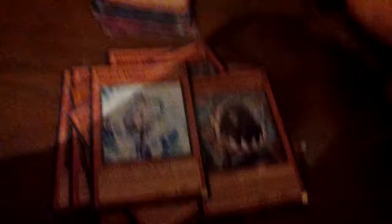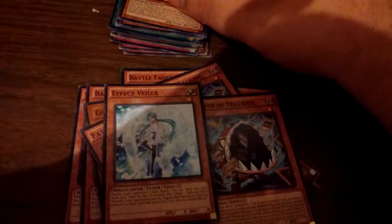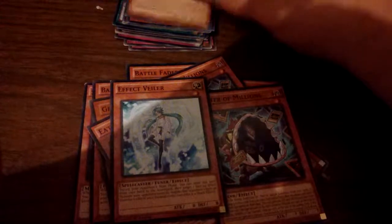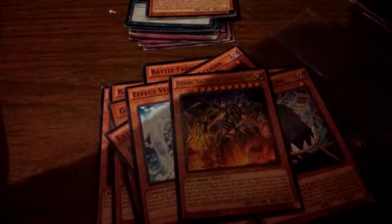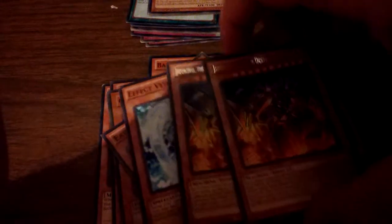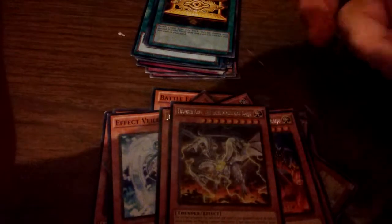For other monsters, we got one Effect Veiler — again, it's a 0/0. It's just really, really good, and I'll explain later why we run the zero-attackers. We also got two Jizaruku, the Star-Destroying Kaiju — it's a three-star, over 3,000 attack Kaiju. This is to get rid of your opponent's problem cards, especially if they're playing Guard Dragons. That's why we also run one copy of Thunder King the Lightning Strike.